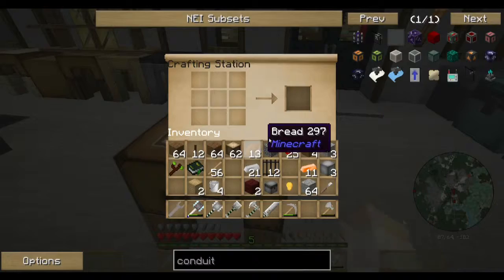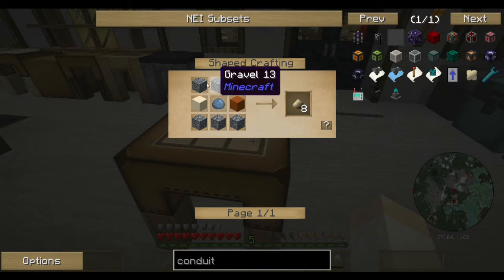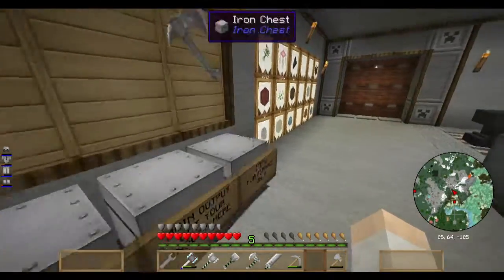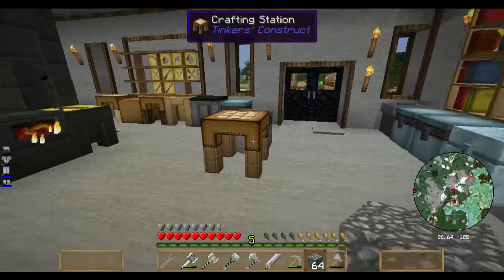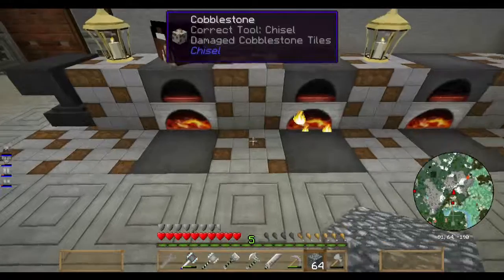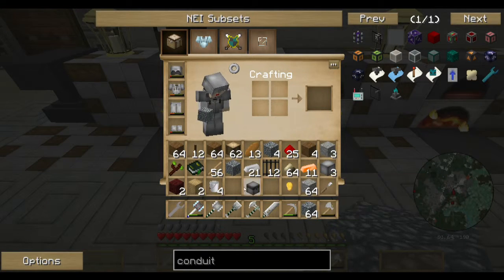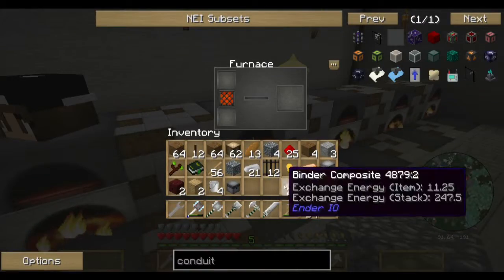As part of the conduit, we need a conduit binder, which is made from binder composite, which is made from gravel, sand, and clay. And luckily we have sand, gravel, and clay. Each one of these will make eight. Get some of those cooking.